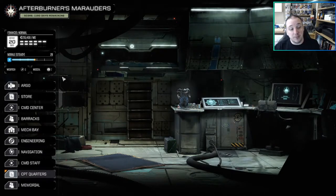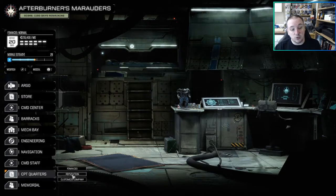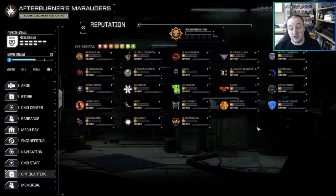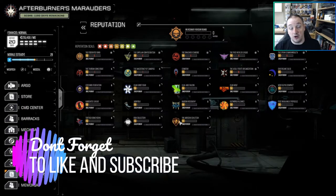First off, where do you find your reputation? All you need to do is go into the captain's quarters and click on reputation. There's a button here — faction reputations — you just click on that and it gives you the window with all the different factions available on the map and all your different reputations.